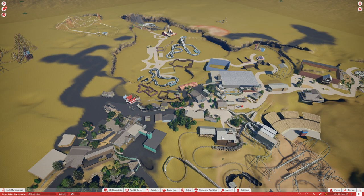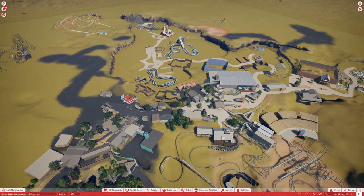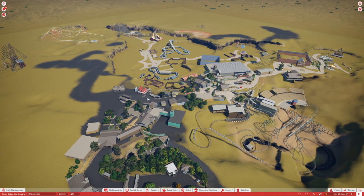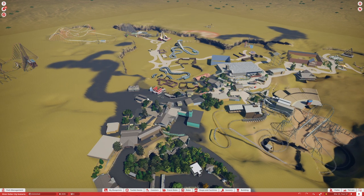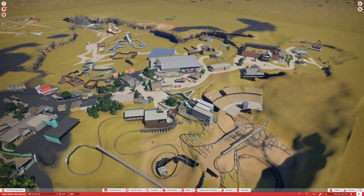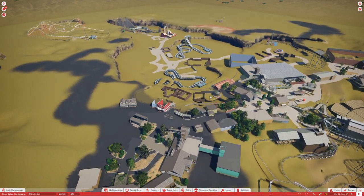I want to have all the pathways done and start on a lot of the buildings and rides, making sure that each section is starting to come together. When we come back in the next episode, I'm hoping to have all the basic paths in place so you'll see everything connected and pretty much be able to see the full layout of the park. Then all we'll have to do is detail each area.